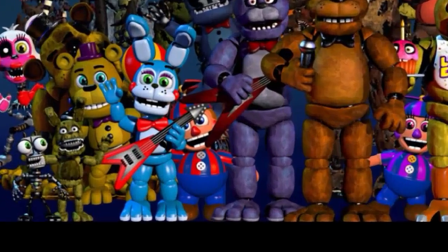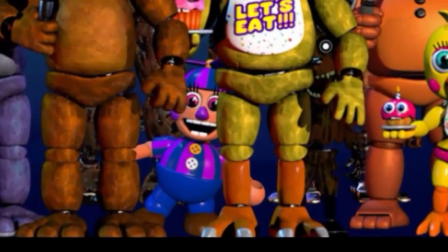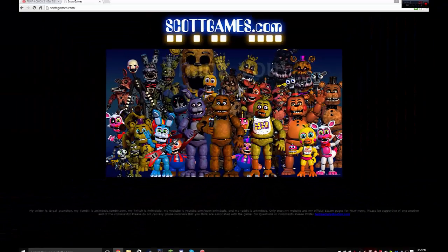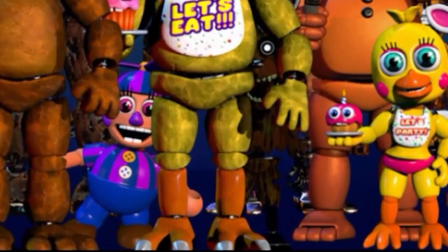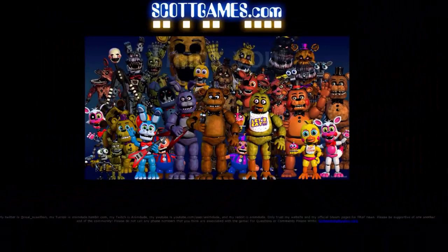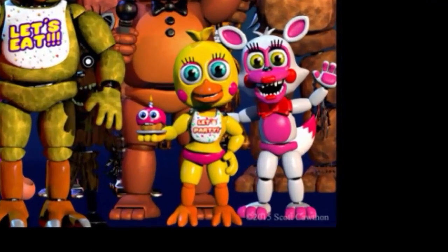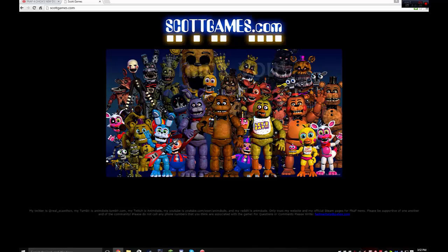Then there's the little Balloon Boy down by his feet and Balloon Girl right next to FNAF 1 Chica's right arm. You can see there's a little hallucination Foxy. And in the bottom right corner, right in front of Toy Freddy and FNAF 2 Freddy, you can see Toy Chica and what looks like a finished version of Mangle or Toy Foxy.